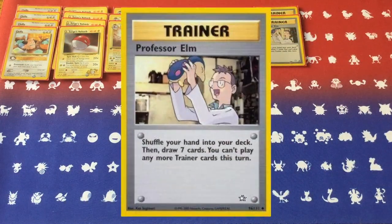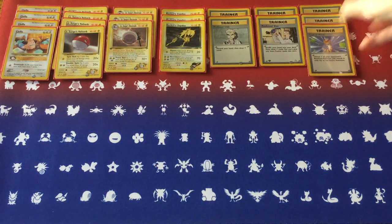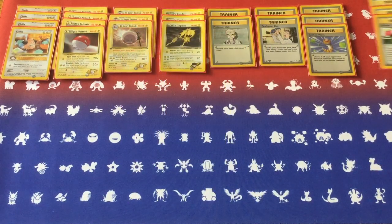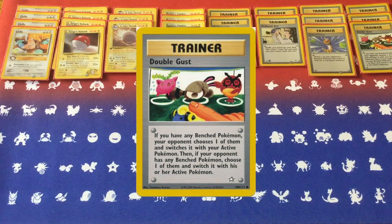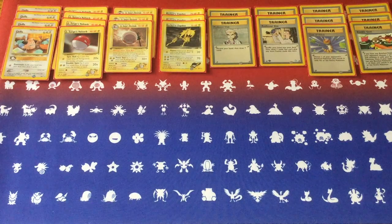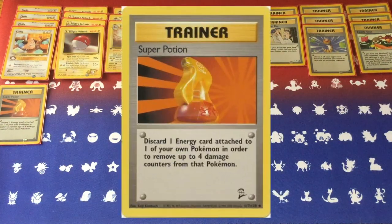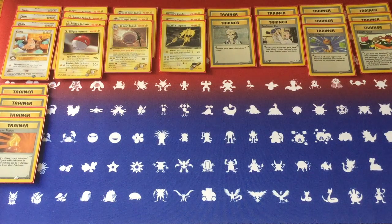In between those attacks, you're going to be very reliant on your trainer cards. Oak and Elm are going to help you get set up, get all of these trainers you need in your hand. I'm running 3 copies of Gust and 3 copies of Double Gust, because you are going to be moving between Electrode and Rocket Zapdos back and forth so much that you're going to need these cards. You'll want to pull out targets to attack with Electro Burn - you don't want to waste any of those attacks since they're doing 40 damage to you too. Double Gust is going to be the fastest way to get that Zapdos onto your bench, keep it away from stacking more damage during your opponent's turn, and that's when you'll be able to use Super Potions on it.